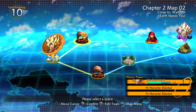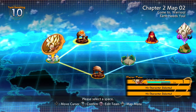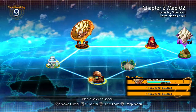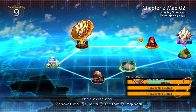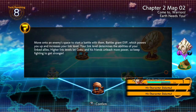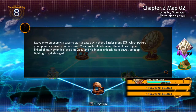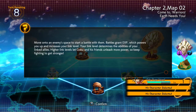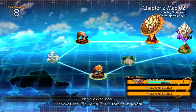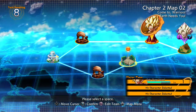Alright, so we got 10 turns to do this — let's just start off this way. I guess there's nothing there so there's no reason to move on to an empty space. Move on to an enemy space to start a battle with them. Battle grants EXP which powers you up and increases your link level — your link level determines the abilities of your link allies. Higher link levels like Goku and his friends unleash more power, so keep fighting and get stronger. So if they're completely empty there's literally nothing there, and if there's something on there it can be tutorials and battles for EXP.